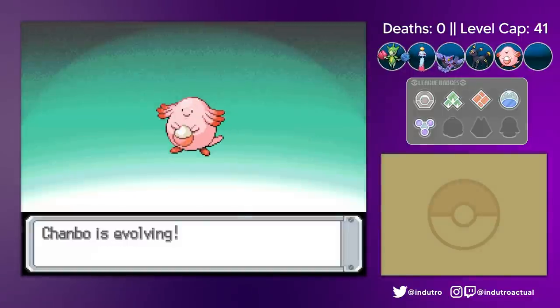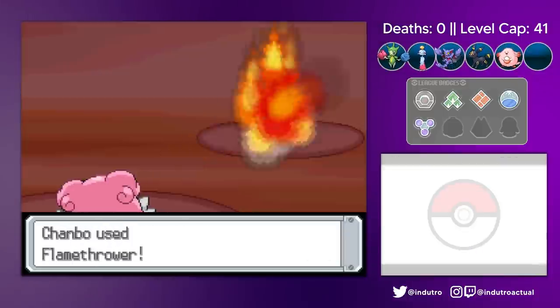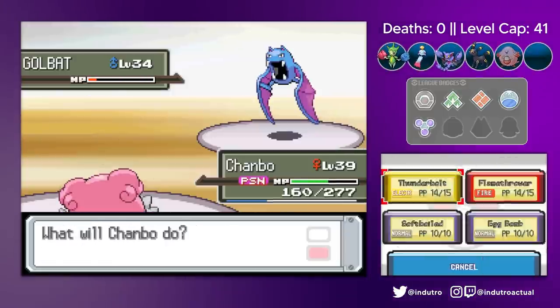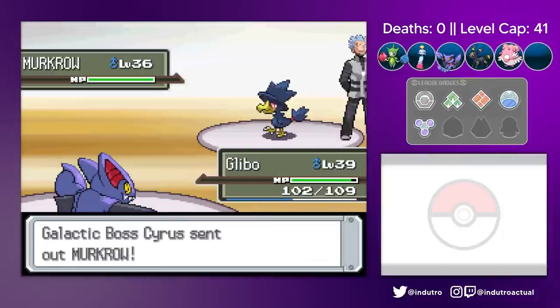Before challenging Cyrus, we evolved Chansey into a Blissey. This Cyrus battle was opened by Blissey, who finished the Sneasel with a Flamethrower. Blissey did pretty well against the Golbat, but things got too risky, prompting the switch to Glybo, who then cruised the rest of the battle with Aerial Aces.